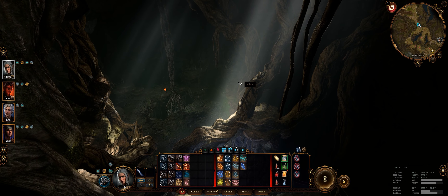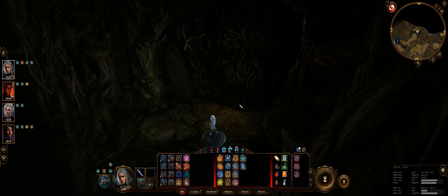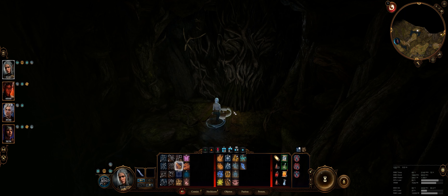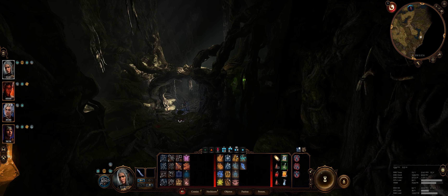Hey guys, what's up? Just wanted to make this quick video to show you what's behind this door and how to go through. As you may already know, you can actually attack the door, but I didn't find any success in doing that, even if I come with Karla's kind of two-handed axe. You can't walk through it like the first door that you encounter in order to come to this place.